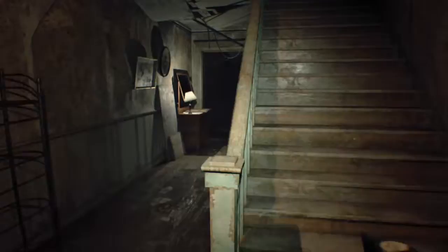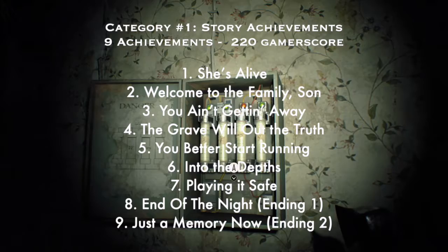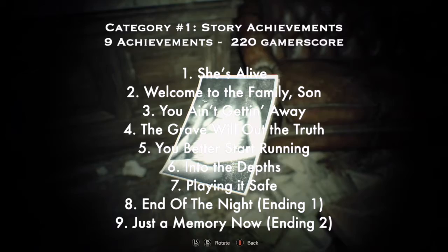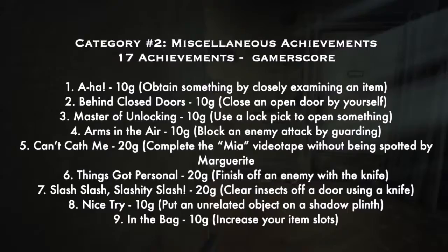Category one is Story Achievements: nine achievements for 220 Gamerscore. These are all the achievements you get playing the story. I also included number eight, 'End of the Night' — Ending One — and number nine, 'Just the Memory Now' — Ending Two. So you do have to play through the story twice to get both of those.